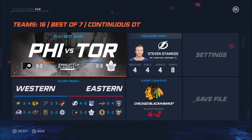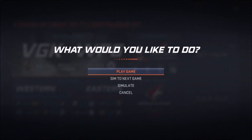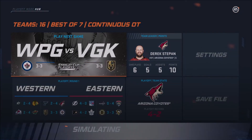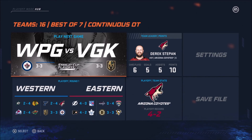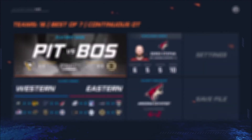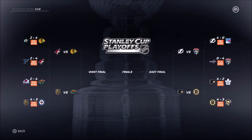So Chicago and Minnesota might play each other in the second round after reseeding. Philly closes it out against Toronto. Arizona closes out St. Louis. Vegas and Winnipeg go to game 7, Boston and Pittsburgh also go to game 7. Vegas takes it. The Boston Bruins take it. These second round matchups don't mean anything right now because I'll need to reseed them — I'll cut back once I've got the second round all set up.